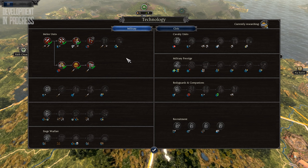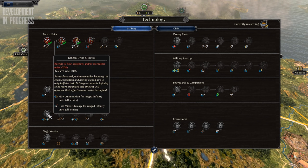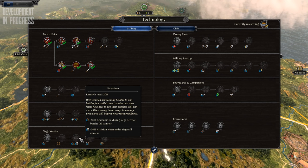By breaking it down into branches based on different areas, such as melee infantry, spearmen, and agriculture, players can just research the techs in the areas that they want to, instead of being forced through other technologies to get to the one that they want.